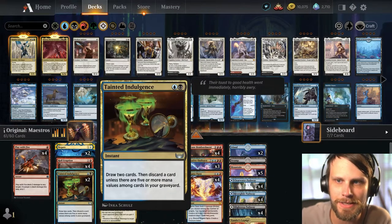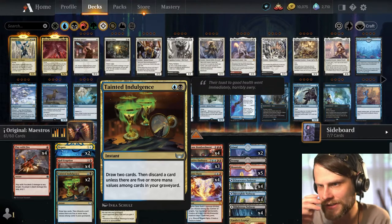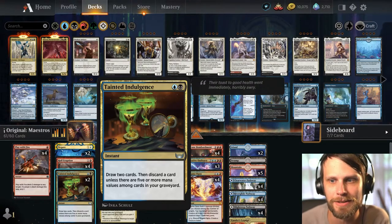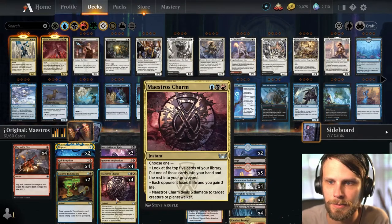First and foremost we have Tainted Indulgence — a little two-mana spell. Draw two cards then discard a card unless there are five or more mana values among cards in your graveyard. Seems pretty interesting. It doesn't seem like it's a big replacement for Big Score but it is cheaper, so there might be some value there.